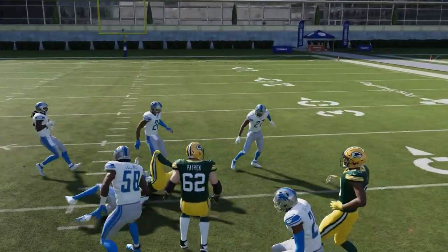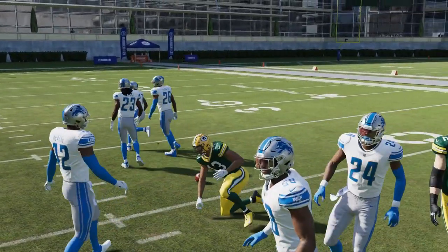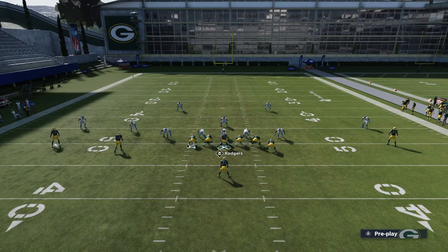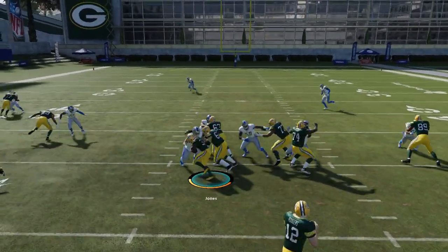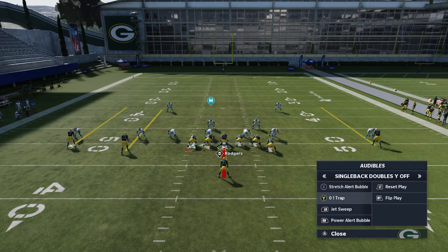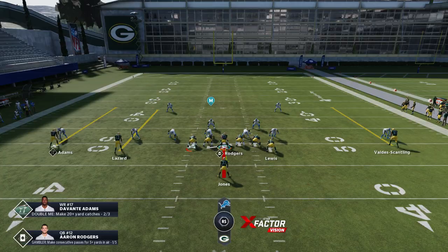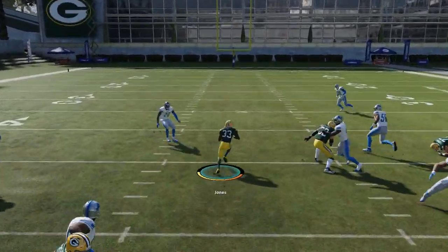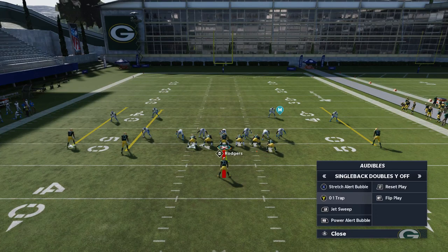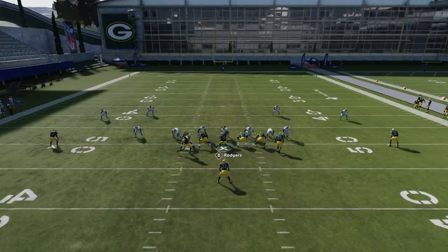If the edge defender gets off free it's a completely different story, but combining these three concepts there's nothing that can stop it. We're getting a lot of stacked box looks. The 01 trap can still have success but I've noticed this particular defensive look really bottles it up. Without a doubt the top three plays are these three. The stretch is a very good play — you can see how the gaps open up and you get a monstrous lane right over the middle. The read is simple: if you have wide gaps in the middle, the 01 trap is the look.